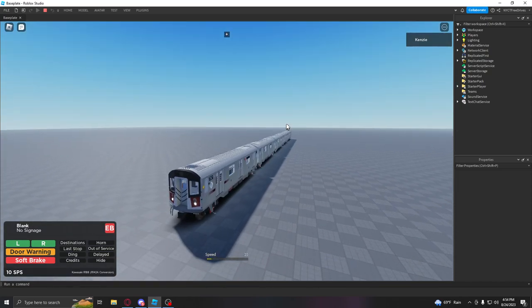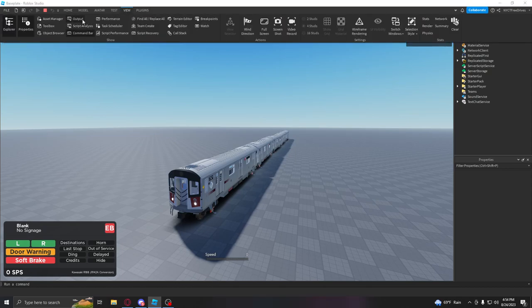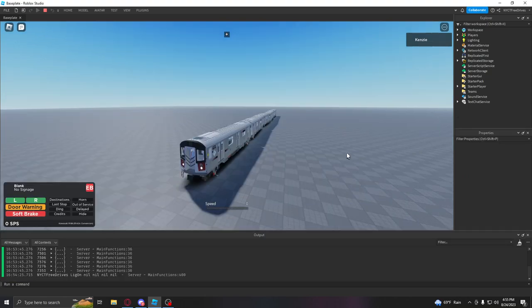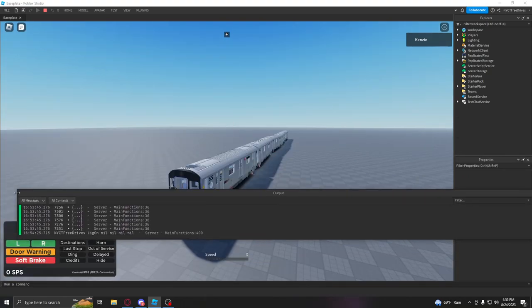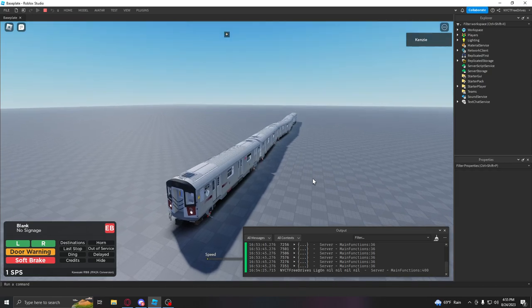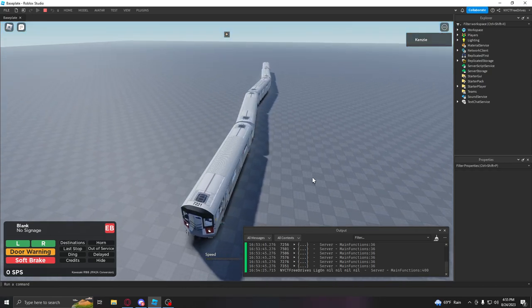Another thing - the R188 does have dual cabs. It's just that the rear seat is turned off. It doesn't take a genius to see that - all you had to do was click on it and you would see that it's disabled by default. And here's the best part - there's this magical thing called an output. This thing will literally tell you every problem that there is with your script. It's up to you to decipher it and make the correct adjustments.